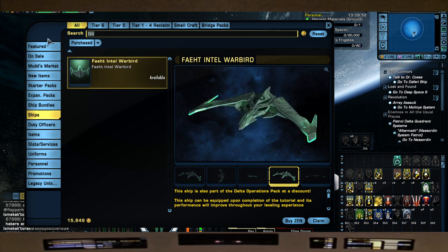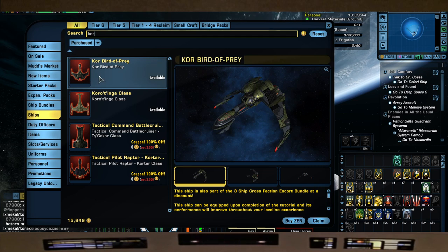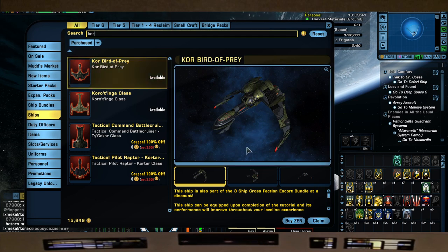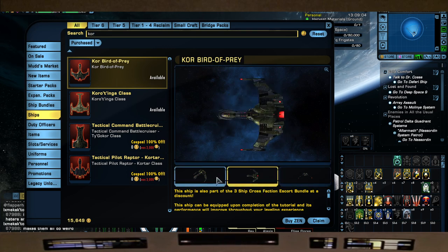Those are the Romulan ships. Now we'll head to the KDF ones. First is the Core - as I mentioned earlier, this is in a pack with the Malum and the Valiant. The tier six skin is great looking, but for myself I'd just use the original Bird of Prey skin. It's a very capable ship that comes with a quantum warhead module. Originally when it was released it came with a photon warhead module, but it was changed to quantum. It's a great console that hits pretty hard.